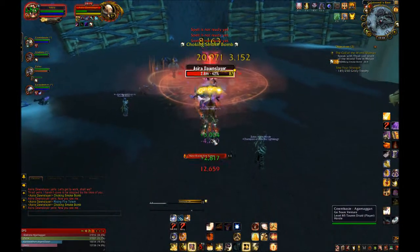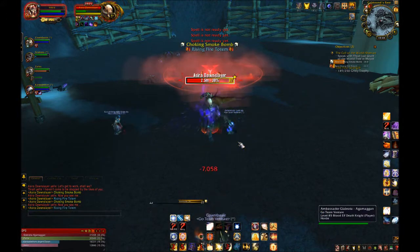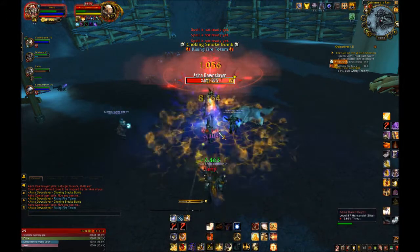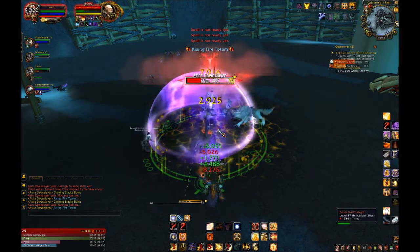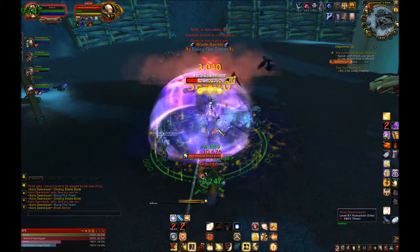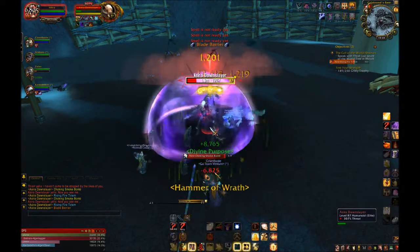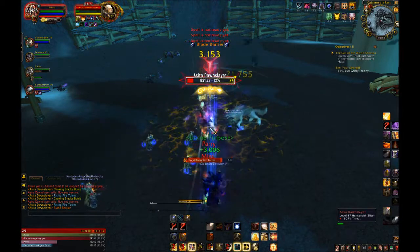The last Hand we'll talk about is Hand of Sacrifice. You place this on an ally for 12 seconds, and for those 12 seconds, 30% of all damage done to that ally will be transferred to you. This is nice to use as a tank when you're off-tanking, but be careful — it can easily spike up your damage taken and kill you if your healers don't know what's going on.